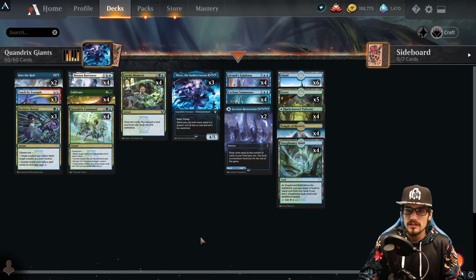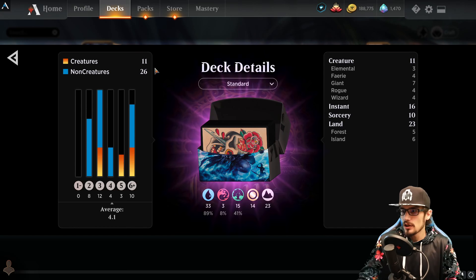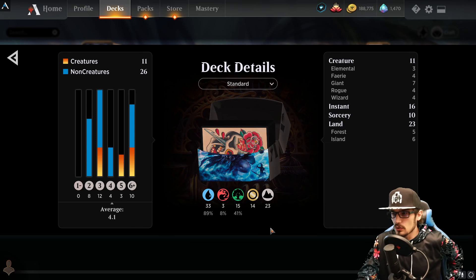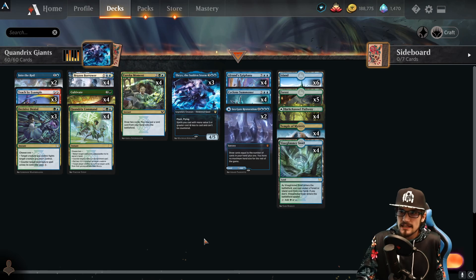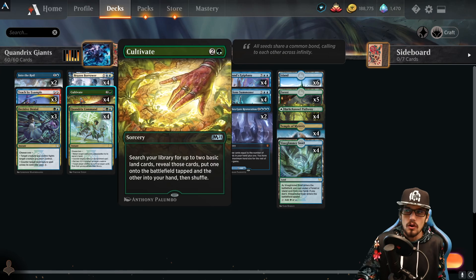Alright, Quandrix Giants: 60 card best-of-one, 4.1 average mana value, with 26 non-creatures and 11 creatures. The red doesn't take place in the deck at all — it is a Quandrix deck splashed with hybrid mana. The majority of the deck is blue-sourced with a little bit of green, just for the ramp. We've got 23 main lands with two MDFCs taking us to 25, and a couple different ways to ramp.